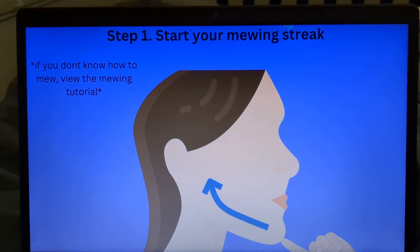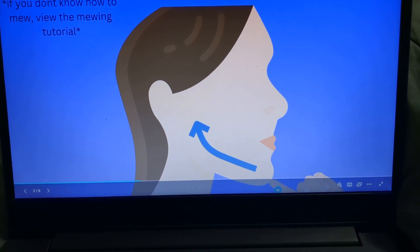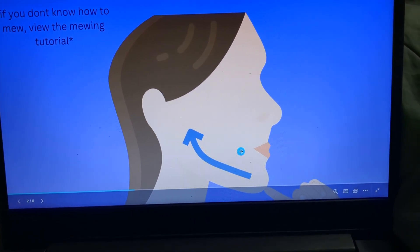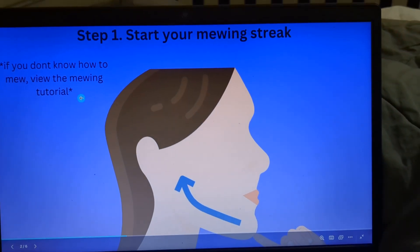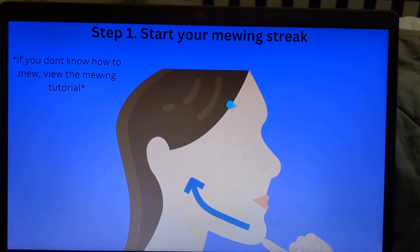Step 1: Start your mewing streak. This is the correct posture. You want to put your tongue to the roof of your mouth and put the tip of your tongue against your front teeth. If you don't know how to mew, you can view the mewing tutorial — it'll give you more precise directions.